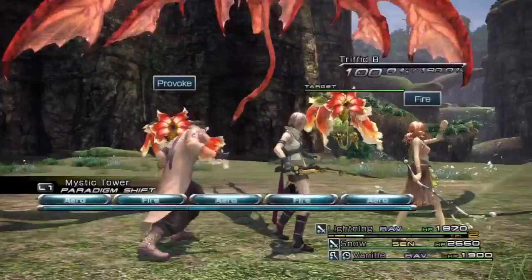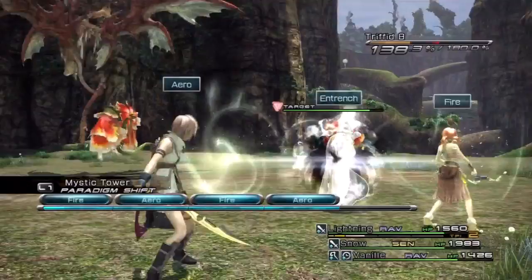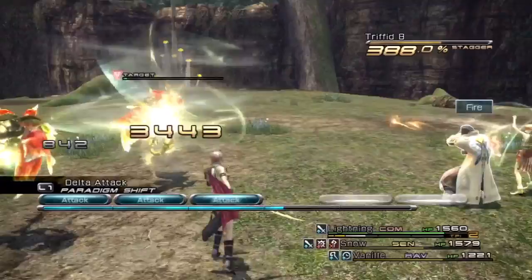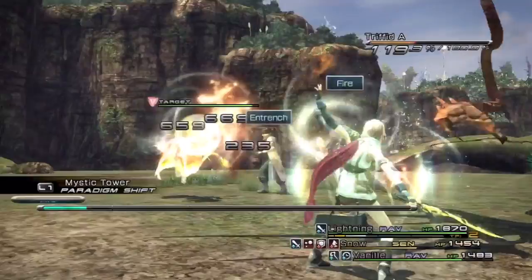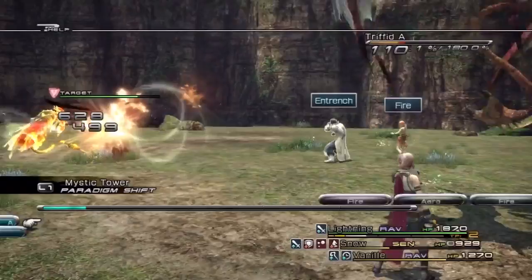There we go. You just got to touch his shadow, and there's two of those flower guys with him too. First things first. The trick with this battle is the same thing as the other one. You basically want to use Rav-Sen-Rav to chain the flower guys, while Snow is in Sentinel to keep them at bay. Once you've got one of them staggered, switch to Com-Sen-Rav and you're in pretty good shape. Now, this guy actually isn't a Wyvern. I think he's called a Svarog or something like that. The thing that makes Svarog pretty challenging is that he has an attack called Beating Stoop, that is essentially the same thing as Gatling Gun, except he doesn't charge up for it. There's no warning for it or anything like that, so you pretty much got to stay in Sentinel most of the time in order to be ready.